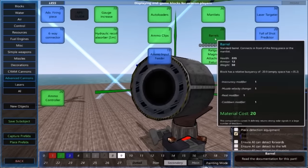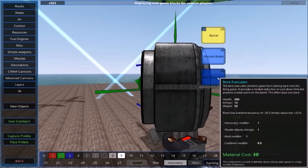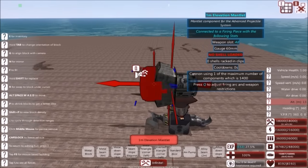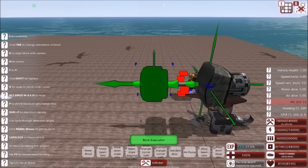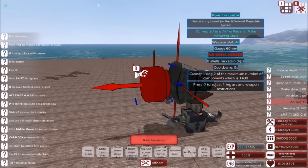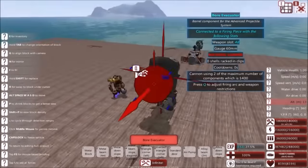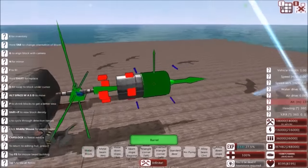Now let's talk about barrels. There are three types of barrels to work with here. We have the standard barrel, a muzzle brake, and a bore evacuator. These all do different things. Let's start by placing a bore evacuator. I like placing a bore evacuator right in front of the mantlet, or directly in front of the advanced firing piece, depending on what type of gun I'm building. A bore evacuator reduces the cooldown time of the cannon — because in real life, a bore evacuator prevents the flow of dangerous gases from going back into the gun. This effect does not stack, so you can only have one of these on the gun.